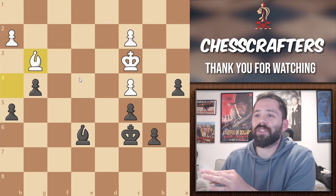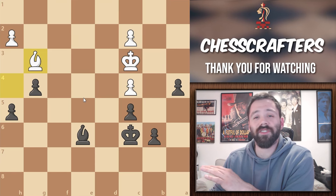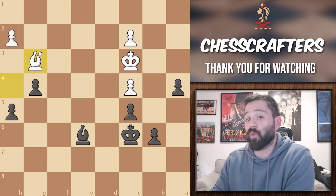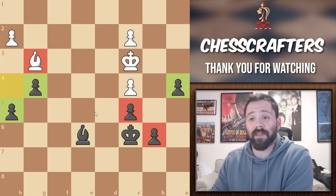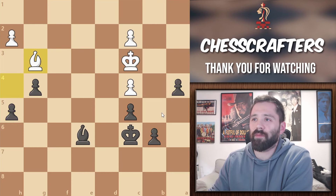Even if the engine declares this position as a plus one for black, it's in fact not so easy to convert because of the bishops being on different colors. One thing you should always do in an endgame versus one bishop is put all your pawns on a different color than your opponent's bishop so they can be safe from any attacks. So it's black's move to play here.